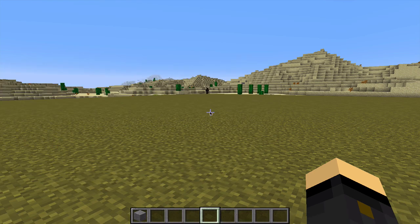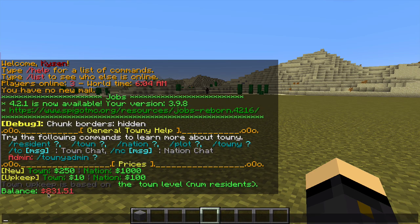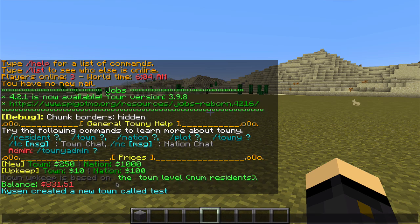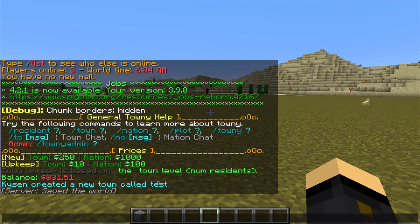The next thing you want to do is check your balance. You can see here I have $831, so I do have enough to start a town. Once you're happy that you can meet the town cost and upkeep cost, the command you want to type is slash t new and then the name of the town — which we'll just call test for this tutorial. If you want to create the town and make a different player the mayor, you'd just add their name after. But I want to be the mayor, so we press enter and you'll see it comes up in chat: Carson created a new town called Test.